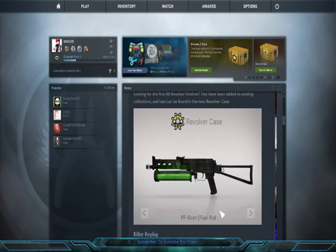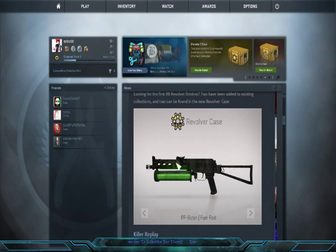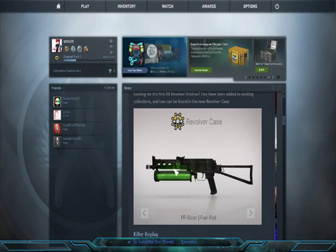The PP Bizon Fuel Rod — they've got the nuclear sign right there on it. That's why it's called a Fuel Rod, because it's indicating that this is a fuel rod, which is actually pretty cool.